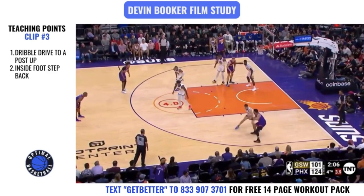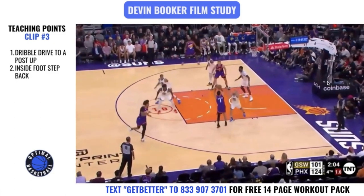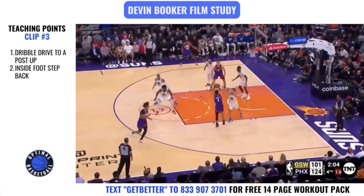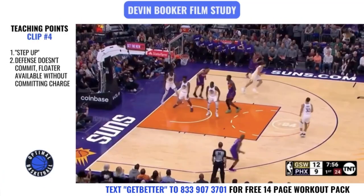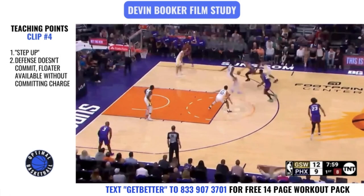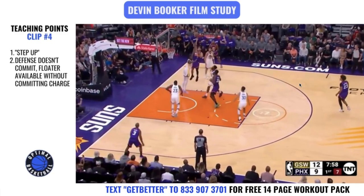Clip number three is a move I think all guards need that very few have — a dribble drive into a post up. A lot of guards on the perimeter will try to drive or do a certain move and then just pick up their dribble. One of the best moves is being able to face up on the perimeter, go into a back-down post up, get your defender to step inside the paint, and then use an inside-foot step back. On the step-up screen here, James Wiseman continually drops and retreats, and that's the read Devin Booker makes — that's what allows him to get off the floater. When attacking downhill, you're reading the primary defender and sometimes the secondary help defender. If the big never steps up and commits, you typically want to make that shot.